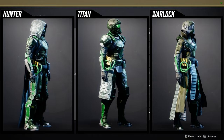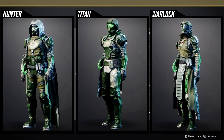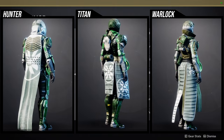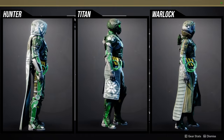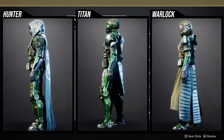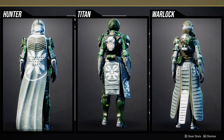I specifically remember pieces of it because a lot of them are really good for each class, specifically Hunters and Titans. For Hunters: helmet is dope, chest piece pretty dope, boots pretty dope, with the cloak and arms being the weakest portions. For Titans: helmet really dope, chest piece pretty dope, boots pretty dope — same situation where the mark and arms are kind of whatever.